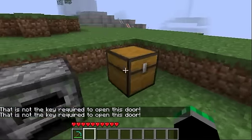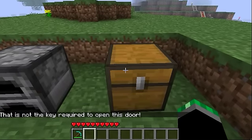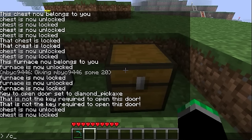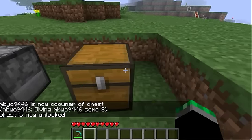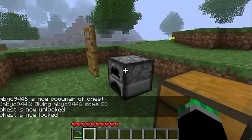You can also set co-owners for the chest. Type /co-owner and then their name. He's now a co-owner over this chest, so that means he has control of everything as well. Same with the furnace.